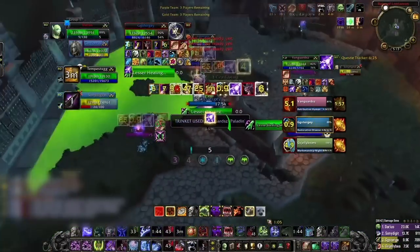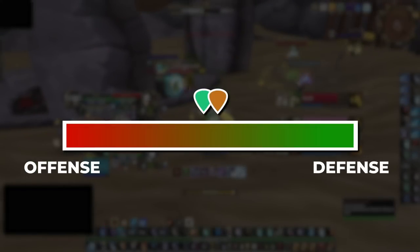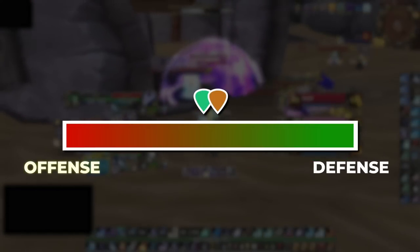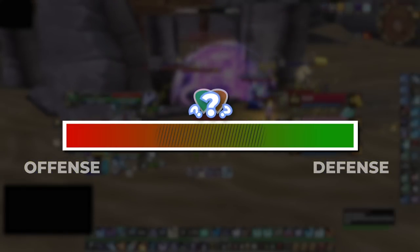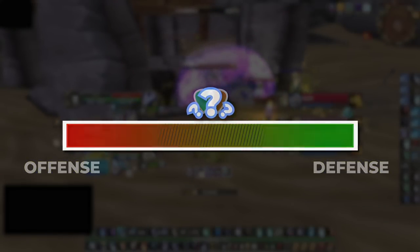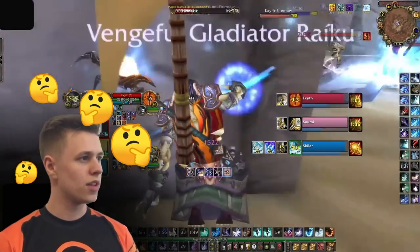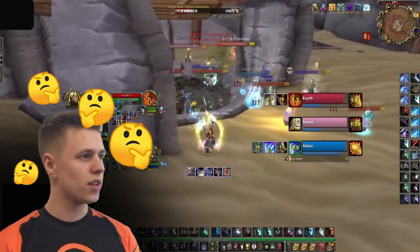If these are the polar opposite game states, that means there is something in the middle — some other game state that is neither offensive nor defensive. And as it turns out, this mysterious middle section is super important for understanding kicks. But let's come back to that later.